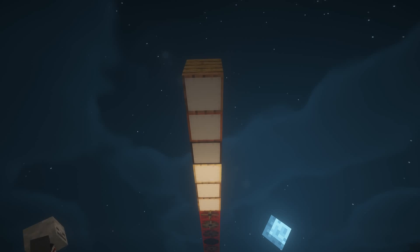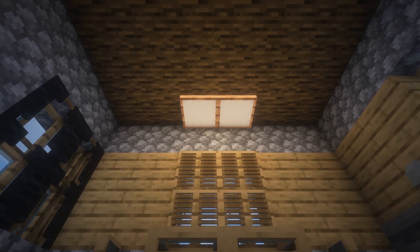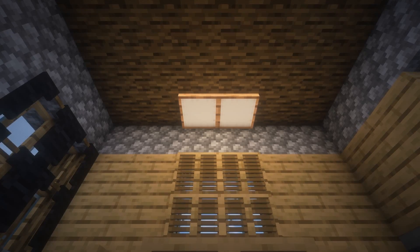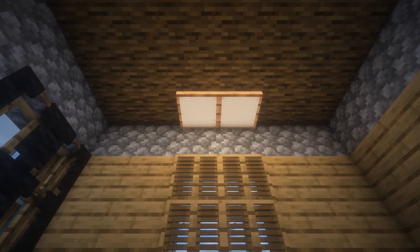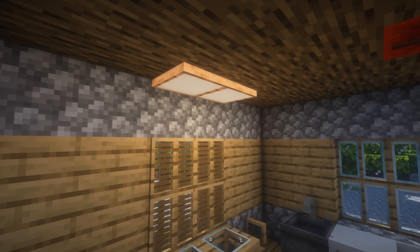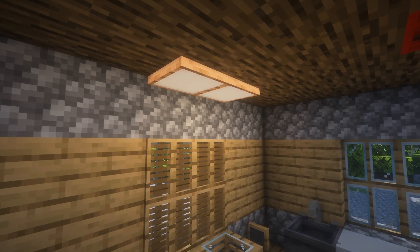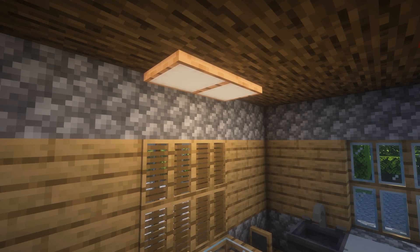Next up are ceiling lights, also called skylights. These can be made from all the various types of wood and placed on your ceiling. Instead of using glowstone or other light sources in your ceiling, you can use these ceiling lights which place directly underneath. Right-click to turn them on, right-click again to turn them off. They produce a good amount of light — probably about the same as a torch but looking much more modern.